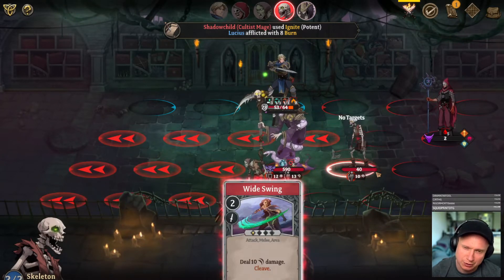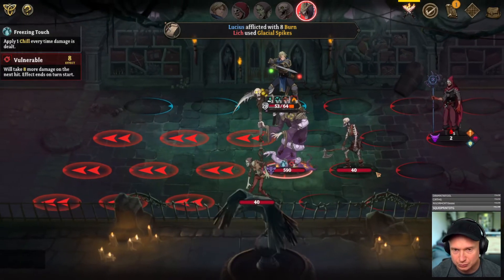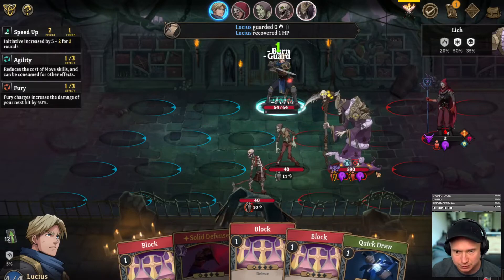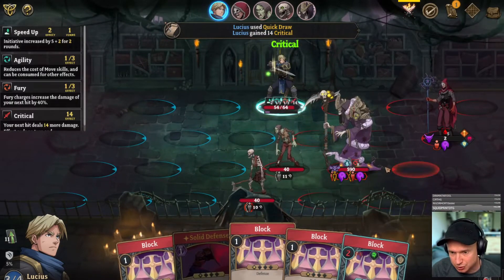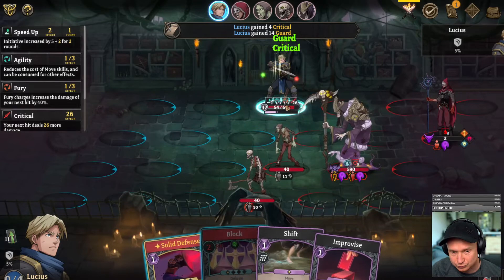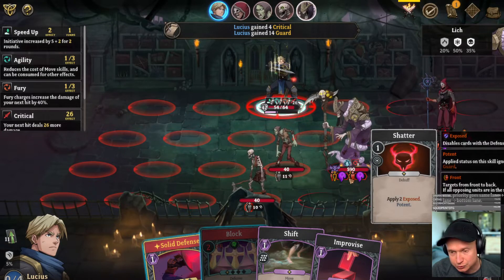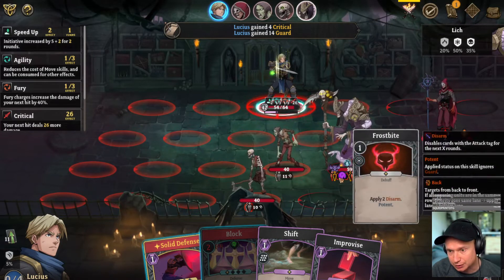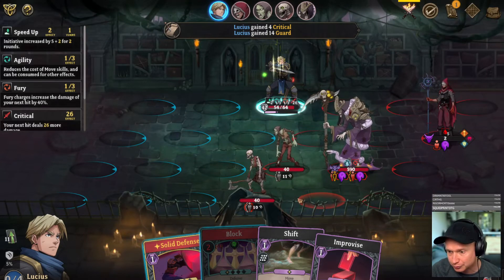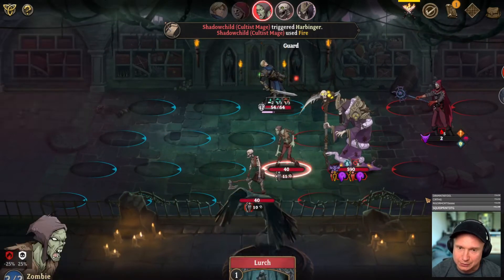Did that attack just go through my armor? Not sure. We at least kept the Lich from blowing us up for the moment. These draws are not doing us any favors at all. Disarm is going to be super bad for us, but I don't think there's any way I can stop him from doing it — we're more than three rows away. And now he's summoning someone.